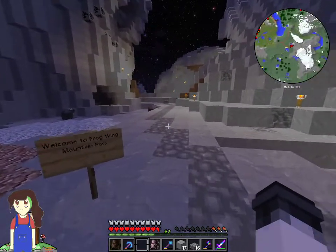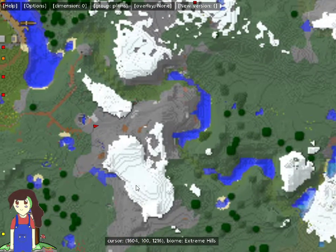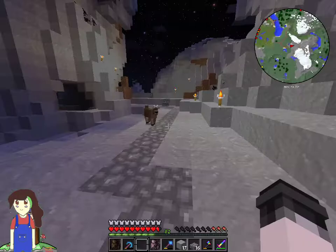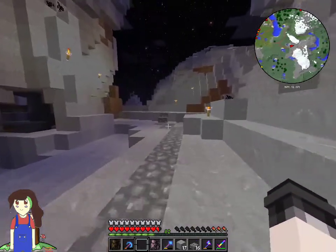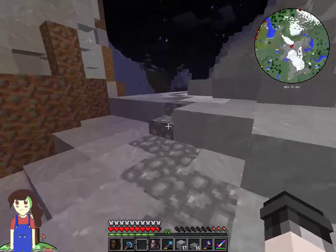Frog Wing Pass, Mountain Pass. The reason it has wings is that the snow on top of the mountains looks like wings — you got one wing here, one wing there, and then you have the frog body. There's a bit of roundness. It's kind of like the Amazon poison dart frog — that's what it reminds me of.